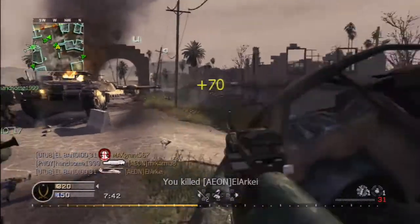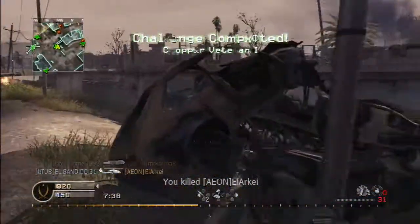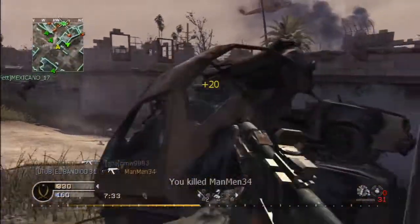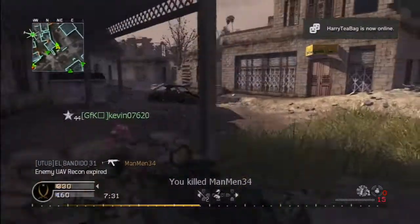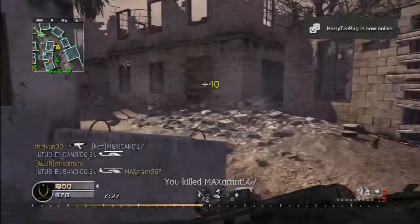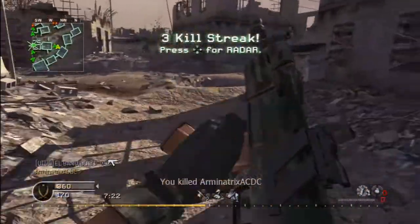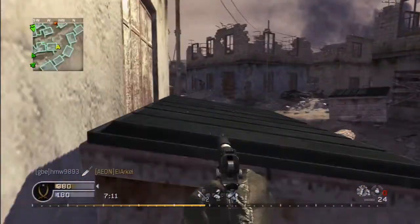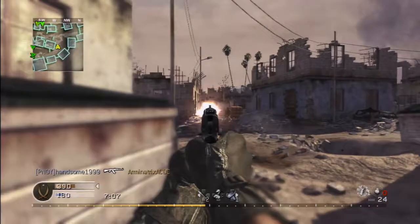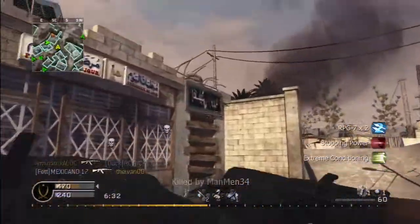For SMGs, there's an advanced rifling attachment which increases your range. You can also use it for shotguns. Especially if you're facing an assault rifle at long range, if you have an SMG with advanced rifling, you're going to have a decent chance of winning some gun battles, which I think is cool.